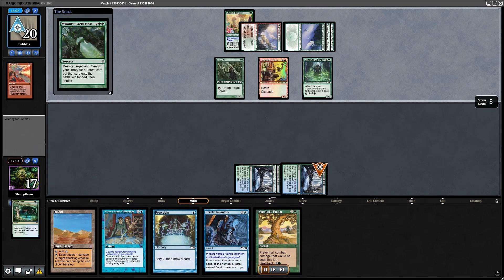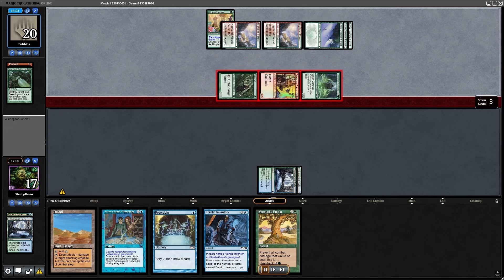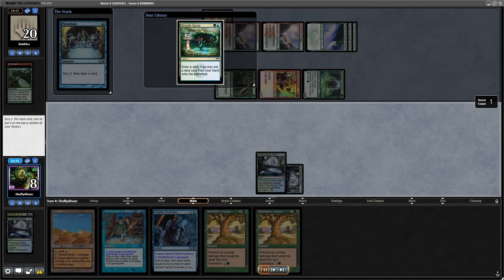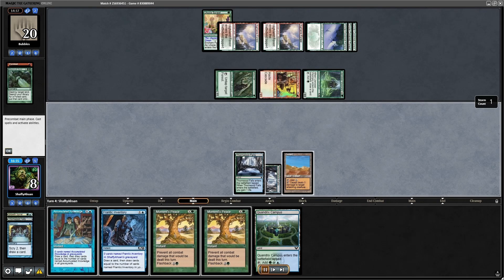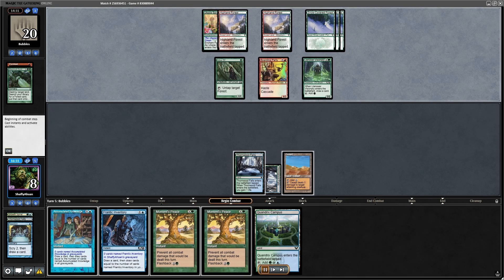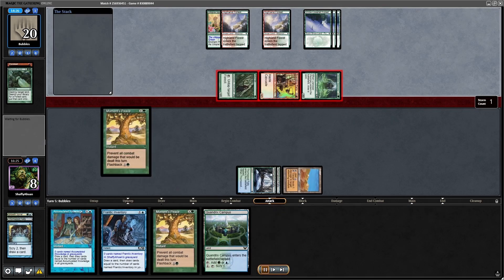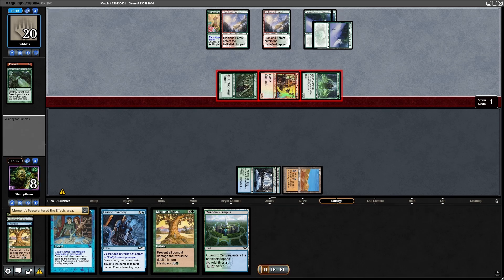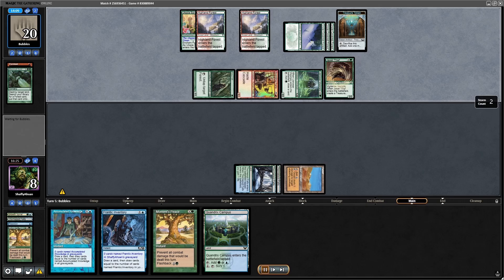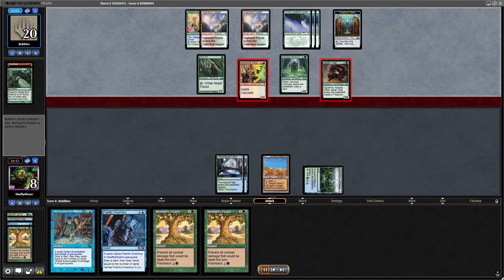They're not getting rid of my lands, which is evidently my most important resource, and that's fine. I cast Growth Spiral to draw a card, but they have the Pyroblast for it — I lose a land and a spell, and they're up pretty well. But a little bit of tilt can go a long way. I finally Preordain, put the Growth Spiral away because I just need to draw more lands. I draw Moment's Peace and the Desert — lands are coming. We fog their attack and slowly continue. They have a creature-heavy hand, we have Moment's Peaces, and things are looking up.